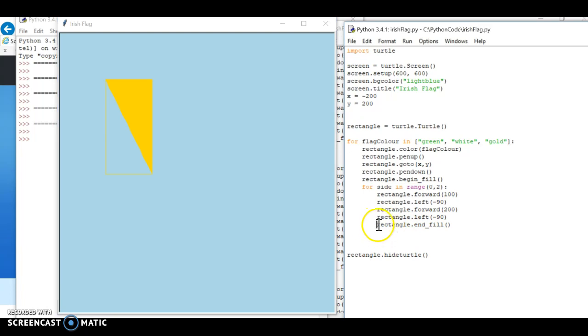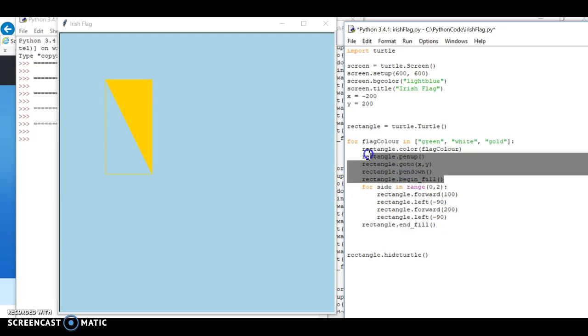The first problem is my end_fill is indented under this inner for loop. In each pass it starts, goes forward 100, turns left, goes forward 200, and then I say end_fill. Then it comes to the next side - goes forward 100, turns negative left up, goes forward 200, turns left again. So I've ended my fill on the first pass of the draw for loop. I need to bring end_fill back out so it belongs to the outer set of statements.